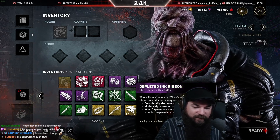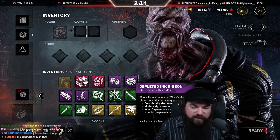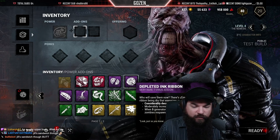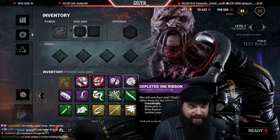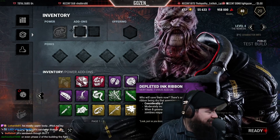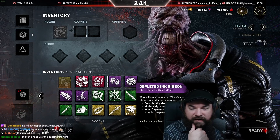Moderately increases zombie movement speed - that's pretty cool. When five gens are repaired, any destroyed zombies respawn in an exit area - oh, that's the one that was being talked about before. When all five gens are done, any destroyed zombies respawn in an exit area. Depleted ink ribbon - mental note on that one.